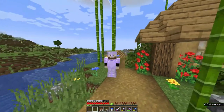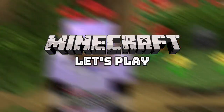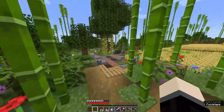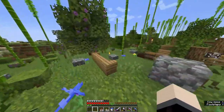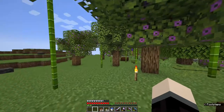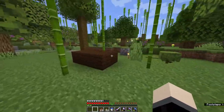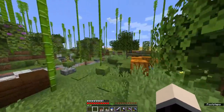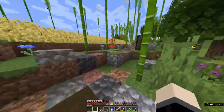Hello everybody, it's BeardboyOG here and welcome back to yet another episode of the 1.18 Minecraft Survival Let's Play. In today's episode, we are going to be building a creeper farm. Why a creeper farm? Well, it's because we need gunpowder. Because we are about to be making some diamond armor here in just a bit, which also means we need netherite. We need netherite, so we're all netherite-ed up for the dragon fight coming up in a couple of episodes. The biggest thing we need to do is get a creeper farm started, because we're going to need that for some TNT.